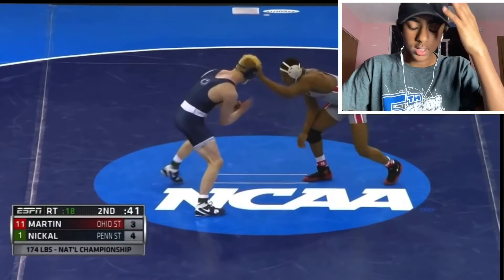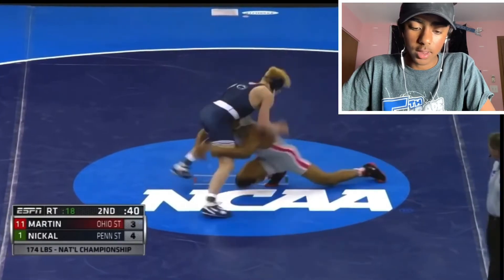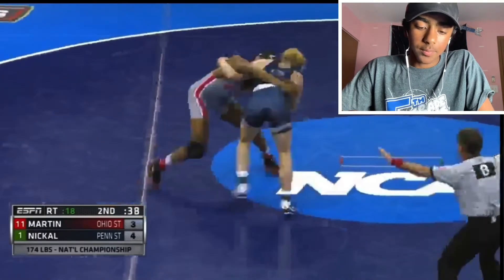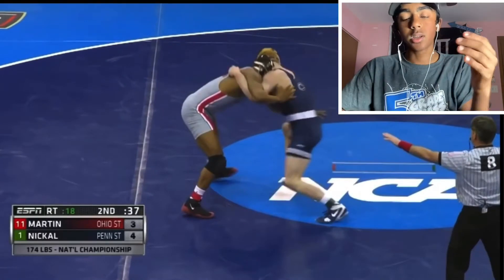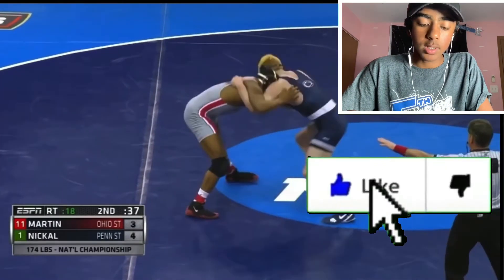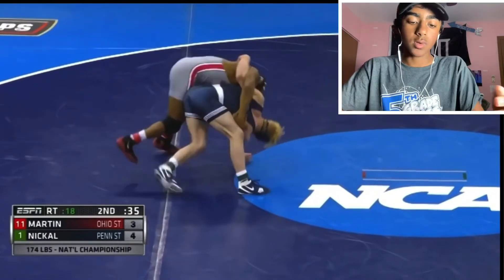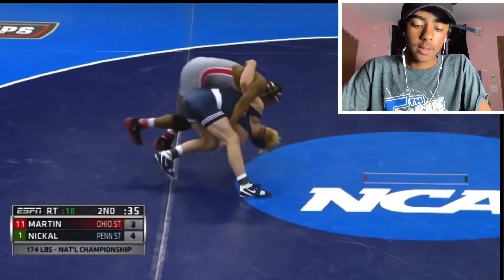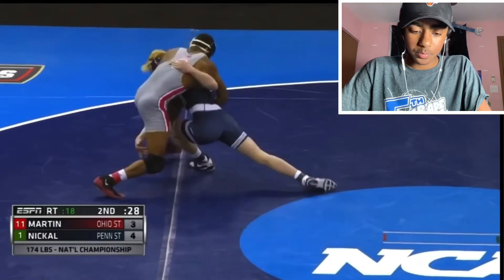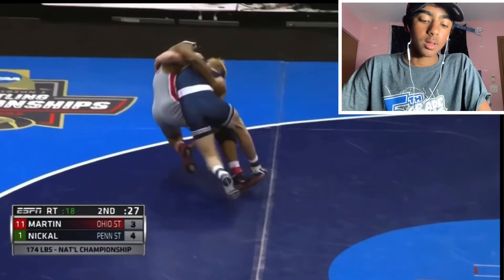Good setup by Martin — taps that head, gets him distracted, then shoots to those legs before Nickel can really defend. Nickel still does a good job on that sprawl, kind of rips Martin's hands up off his legs, and gets an underhook. He tries to do the same move, but this time he's not able to get as much pressure with that underhook. Martin is pushing on his side this time, so Nickel can't get that much pressure. Martin keeps his leg away and makes a nice big step with that left leg, making it harder to grab. So Bo Nickel didn't put enough pressure on that underhook because Martin was expecting it, and now he has to really commit to that move and kind of force it. He puts enough force to almost actually do it — gets a trip, gets the ankle, and is really trying to force it.